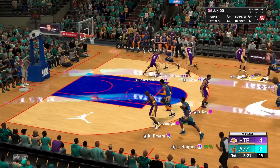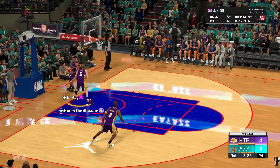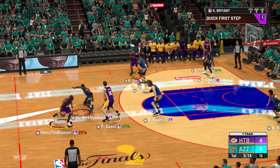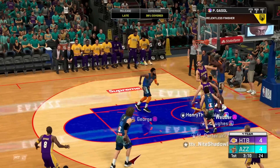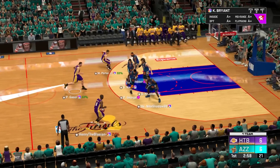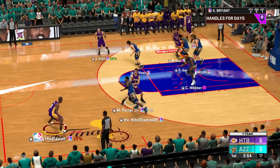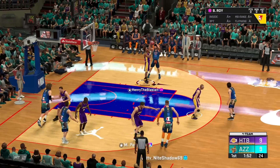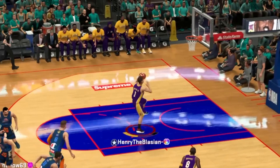I can see Paul George there but feel like there should be a defender. Four out, one in offense — let me get a nice pick and fade. There we go. Nice roll there by Pau Gasol, beautiful layup — managed to see that. On a serious note though, the quality actually looks a lot better. High pick and roll — got him, pulling that green. Good steal right there by Roy. Michael Porter all the way in transition — those dunks are looking good.